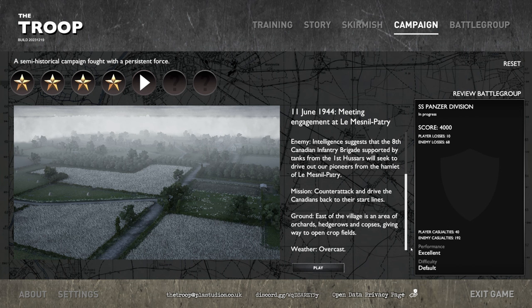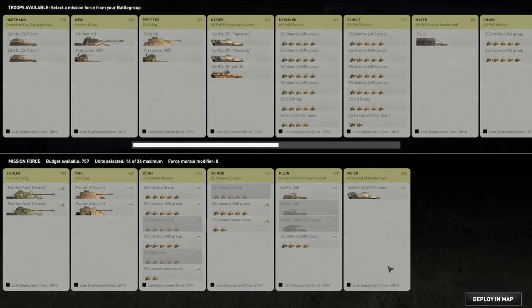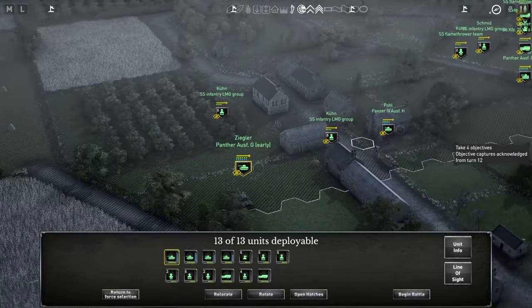Ground: East of the village is an area of orchards, hedgerows and copses, giving way to open crop fields. Weather: Overcast. So, does that mean we need to push on and try to take that? We have a lot of points to use, but as you can see we have lost a few. Let's deploy and see what we have to do.